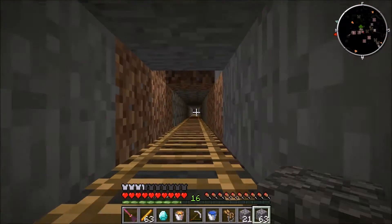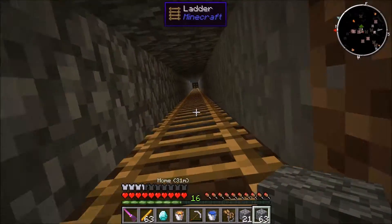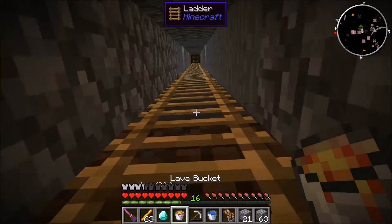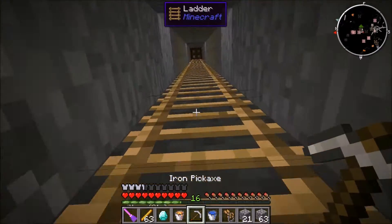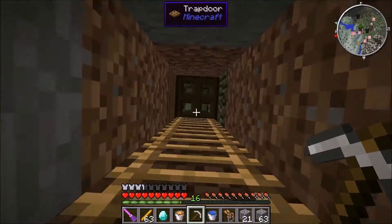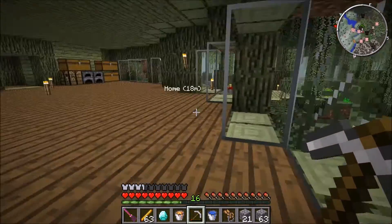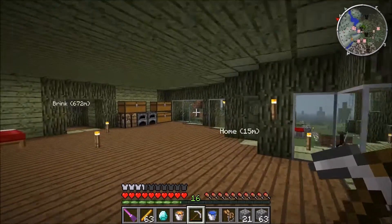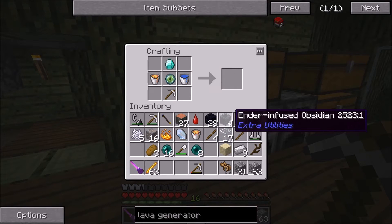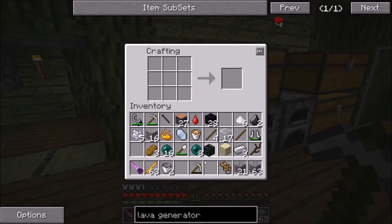Okay guys, so we're back and we have the necessary things to make our endothermic pump, which will prevent lag on the server. That's why we have to make that rather than just a regular pump. I actually think it's better because it loads the necessary chunks, so we don't even need a chunk loader as far as I'm aware. There might be an issue each time you update the server where it glitches out a little bit, and you just have to reload it. But other than that, it is good to go.